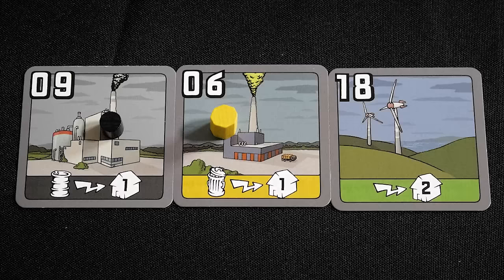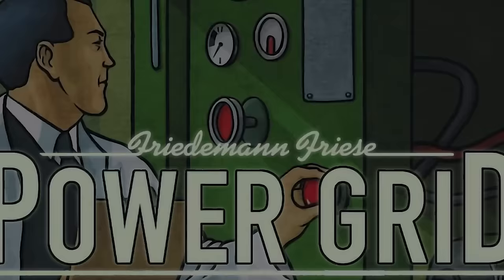No power plant buying strategy works every time, as you have to take into account what other people are buying as well. Each map has more options than you first think — even a six-player game only uses five of the possible regions on that map. The core box comes with a double-sided map with the US on the reverse, and there are also many, many expansion maps.